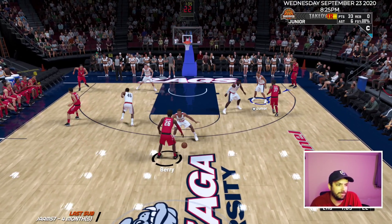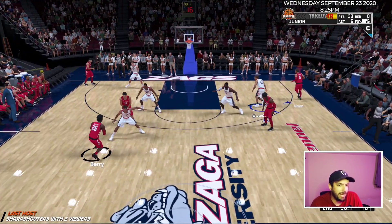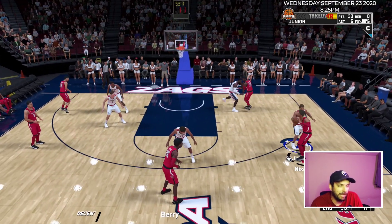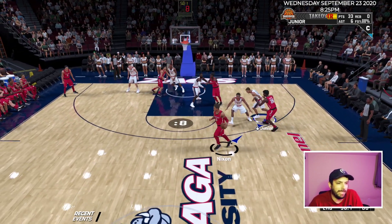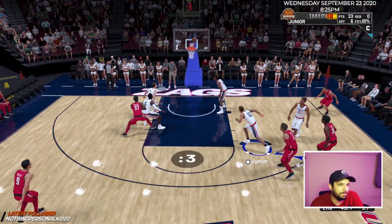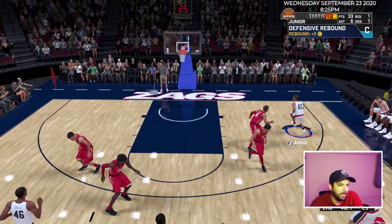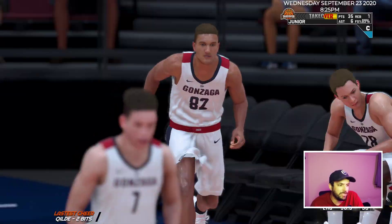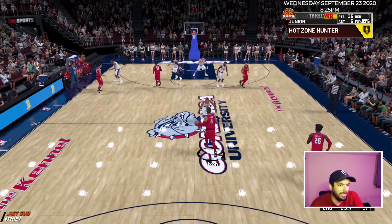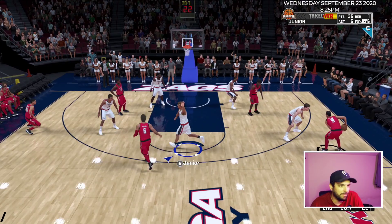I've got 33 points and six assists. In my first video I got more shooting points and not very many playmaking, so I tried to get some more playmaking — maybe two or three more badges out of it. I'd like to get Hall of Fame Quick First Step and get my shooting badges maxed. I just have bronze Quick First Step. I have Hall of Fame Difficult Shots and I'm shooting 89%. I went gold on Difficult Shots rather than Hall of Fame, just spread some things out.